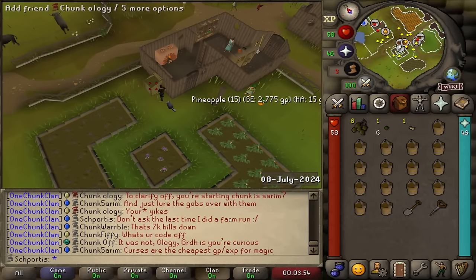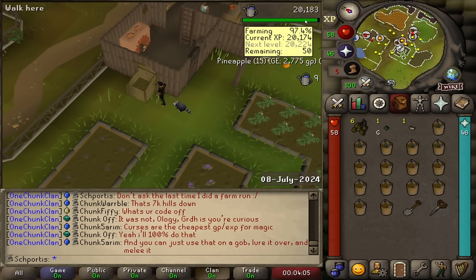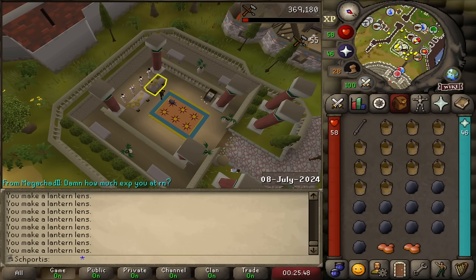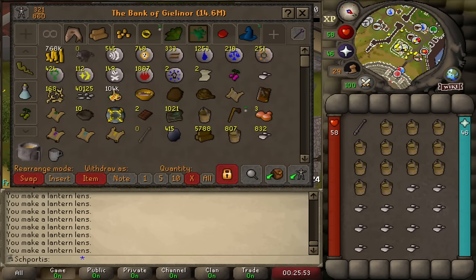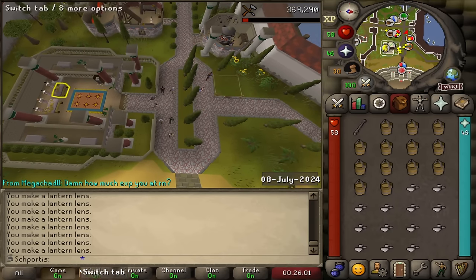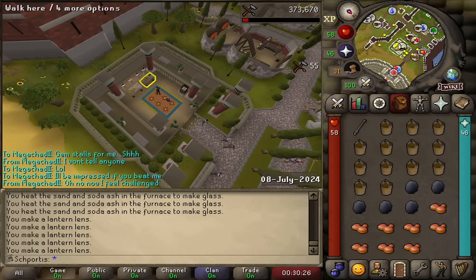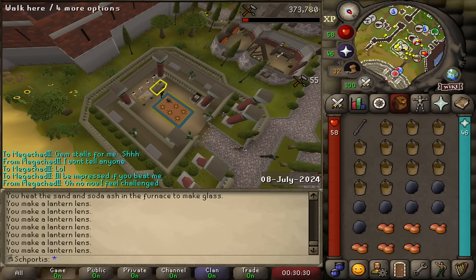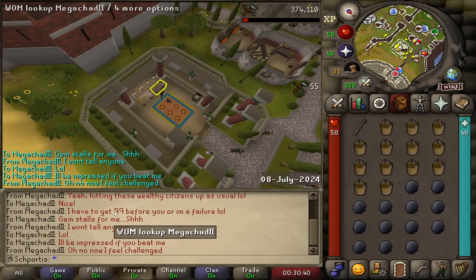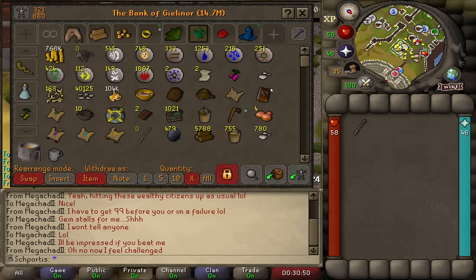Once we finish 96, someone in the CC reminds me to do farm runs - and we get a level! Level 34 farming. I hit the hop limit doing the thieving, and typically when that happens I just come back and start going through some of the banked sand and soda ash - and we got 63 crafting. I challenged megachad to a 99 race; I told him I was doing gem stalls and said I'd be impressed if he beat me. So stay tuned - we'll see who wins.